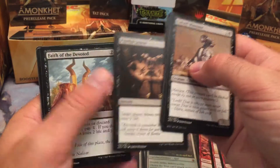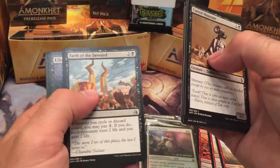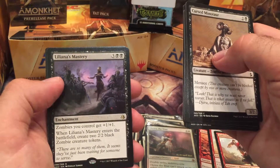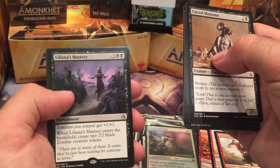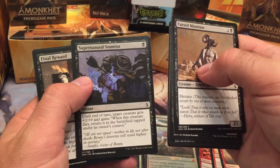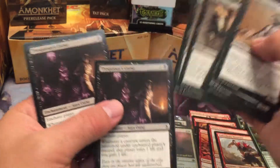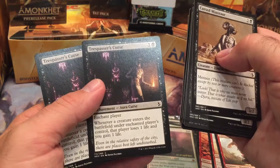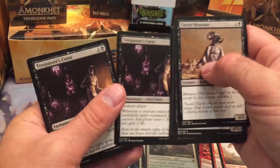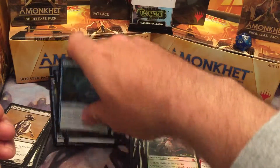Faith of the Devoted: target player draws two and loses two life — I don't really play that. Faith of the Devoted enchantment: whenever you cycle or discard, pay one mana and each opponent loses two life and you gain two life — could be awesome, but I don't see myself cycling much with black. Liliana's Mastery: zombies get +1/+1 and when it enters creates two 2/2 black zombies — awesome. Two Final Rewards for removal. Two Trespasser's Curses — whenever a creature enters the enchanted player's control, that player loses one life and you gain one. I'll keep those for now, probably won't play them.